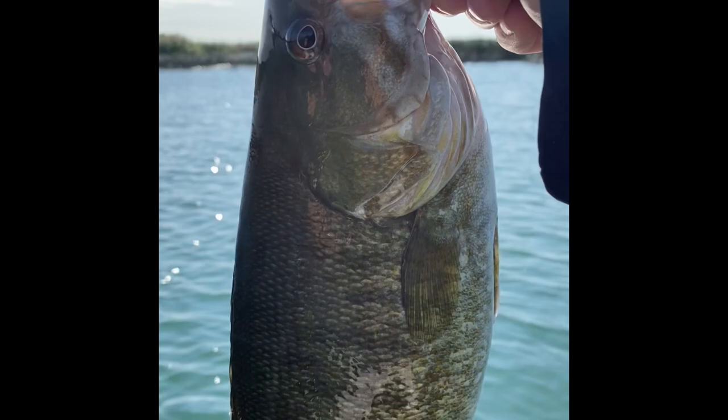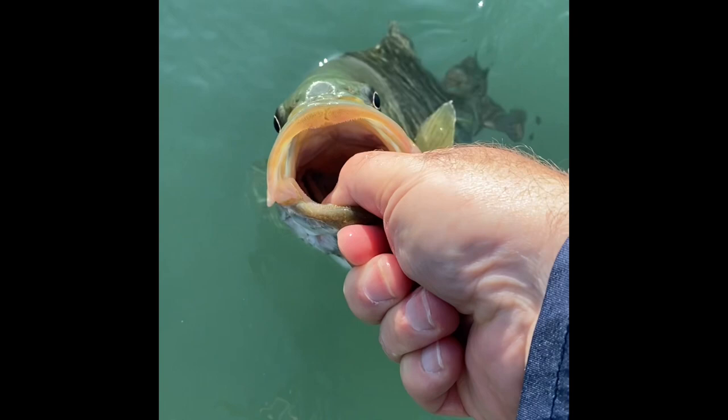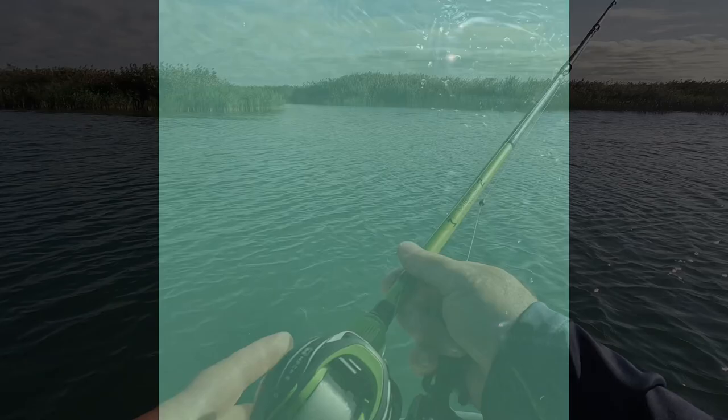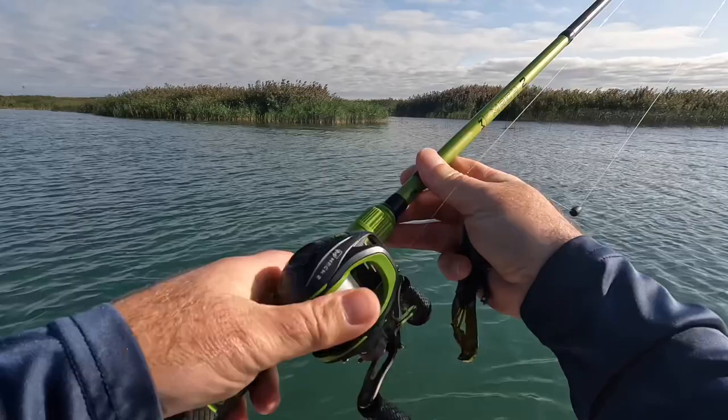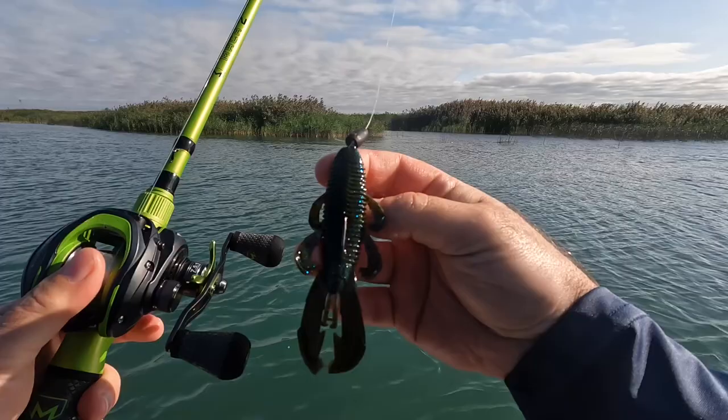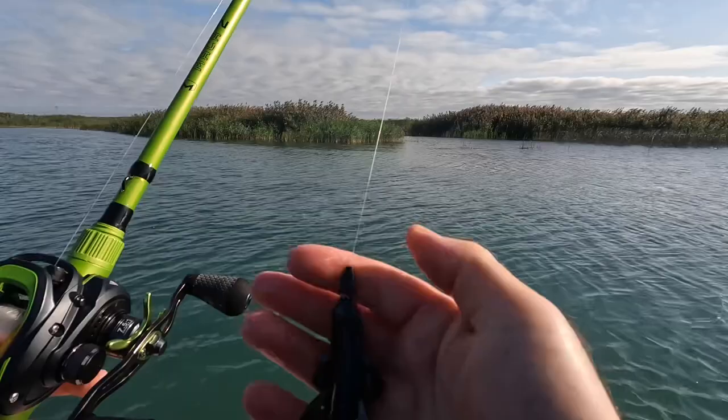Let's get him back in the water. So that is on the Lew's Mach 2 combo, and that is with the Seaguar — not Invisics, that's the Basics 12-pound fluorocarbon. That is on a 4/0 EWG hook, and that, again, is the Guggen Bandito bug in the natural color. I have a quarter-ounce tungsten bullet weight on there.